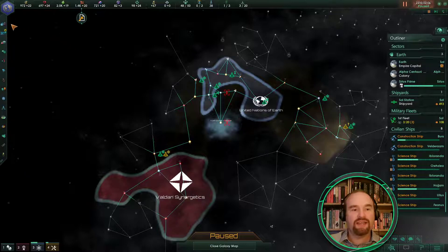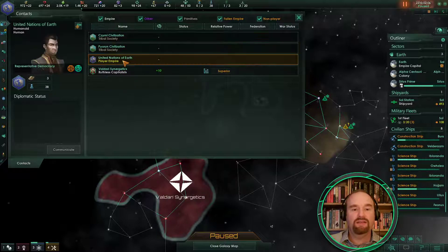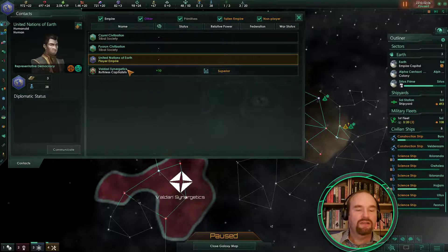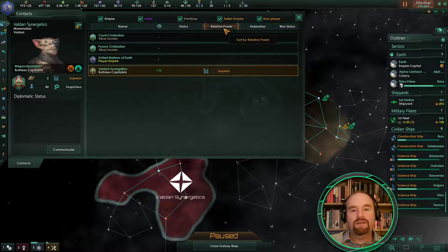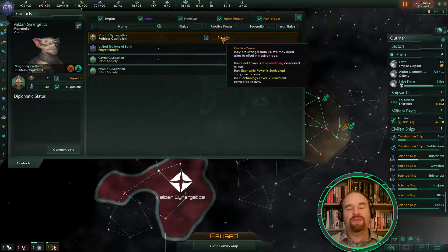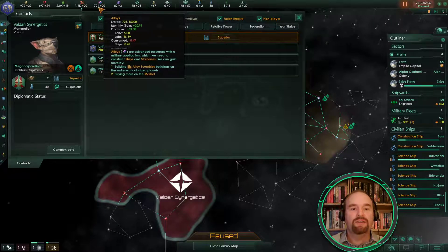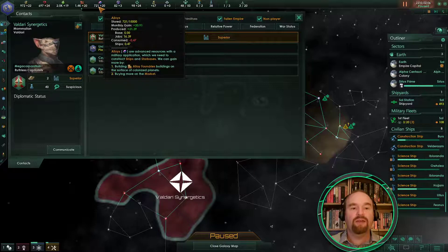You'll also notice on your contacts screen (F1) we have the two primitive societies we saw earlier, ourselves, and the Valdari Synergetics. Note you can also sort by relative power — they are more powerful than us because they have a much better fleet. I have really been skimping on building a fleet at the moment, but I have got the alloys in reserve to do so should I need to.